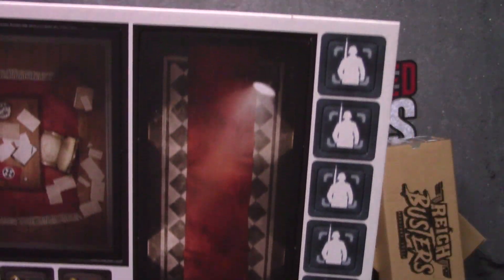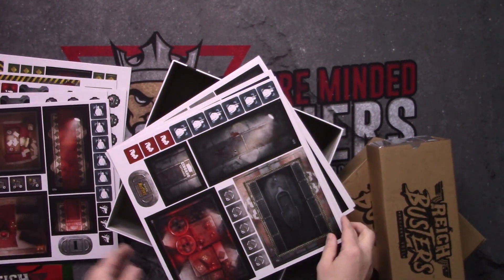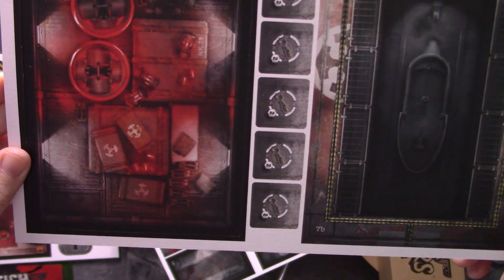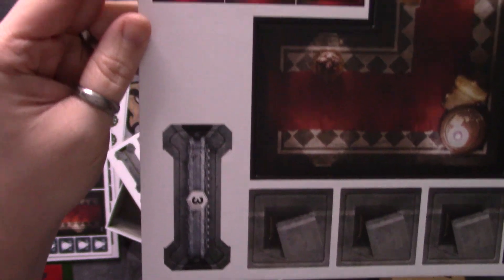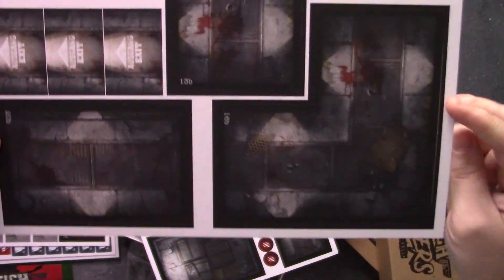Continuing on to more punch boards — more rooms. That room looks pretty awesome. A lot of tokens — a lot, a lot, a lot of tokens. More rooms, more hallways. There are big doors — a big level-three door.